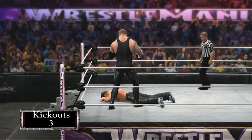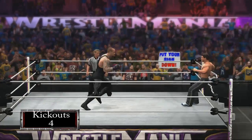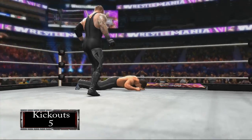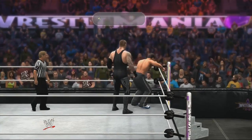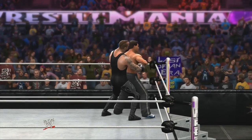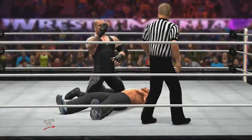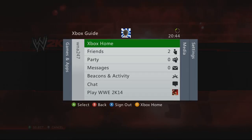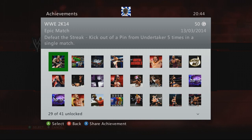Pins three and four come pretty quickly because he's looking to finish me off now. Pin number four — kick out. He goes for the Crucifix this time — kick out, and the bar was still the same size. There's the achievement unlock: Epic Match, 50 gamerscore! If you do it normally that bar will get smaller and smaller and he'll only pin you after finishers. Just to add insult to injury I get pinned again and kick out for a sixth time — and there it is confirmed on screen: Epic Match, 50 gamerscore unlocked.